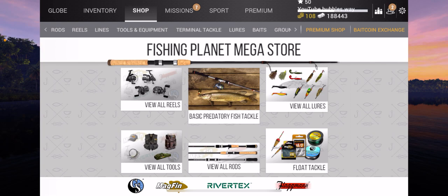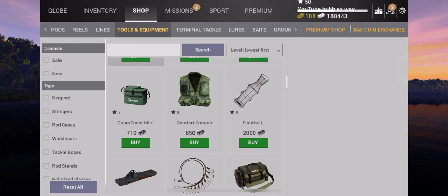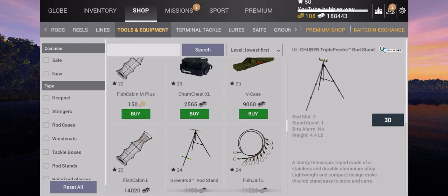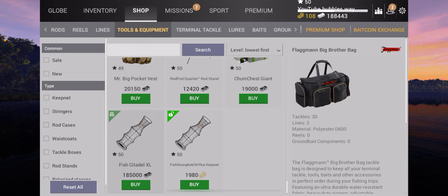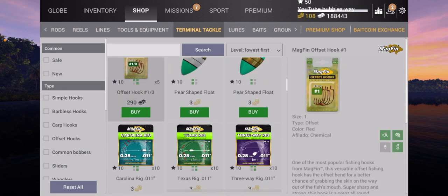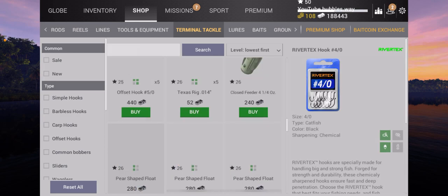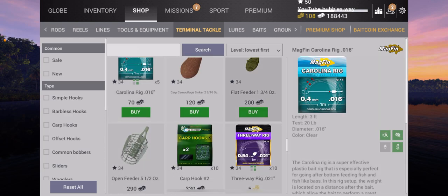Anyway, let's go to Tools and Tackle. What we're looking for is anything that has a yellow star — that is the new stuff that's been updated. I don't think there is any new stuff there by the looks of it. Let's have a look at terminal tackle — actually, they did add some.